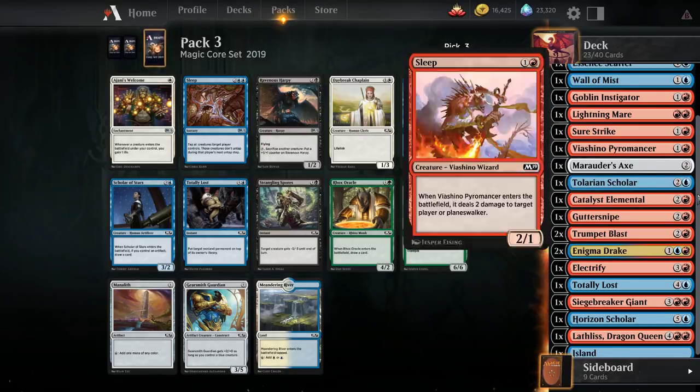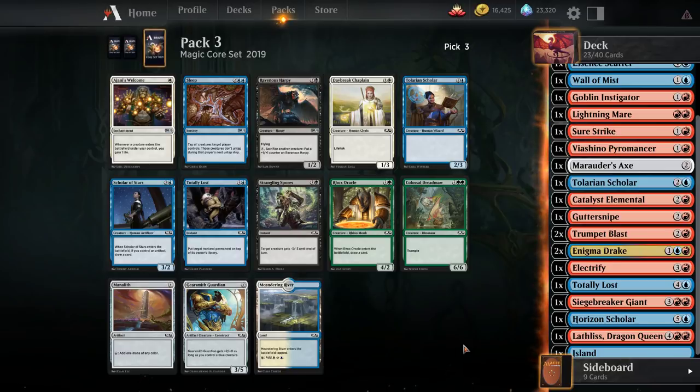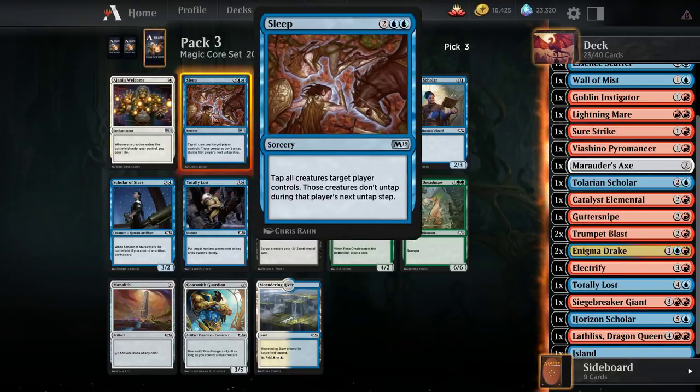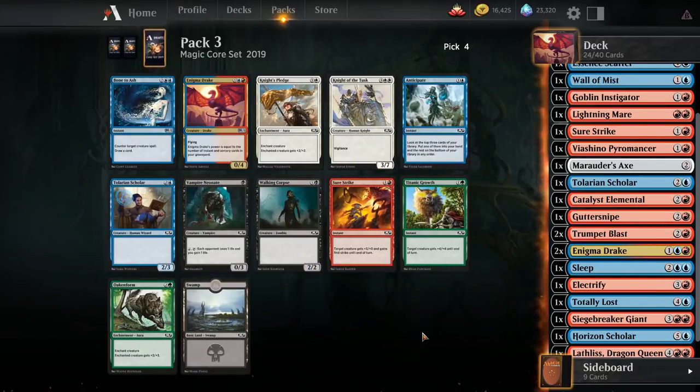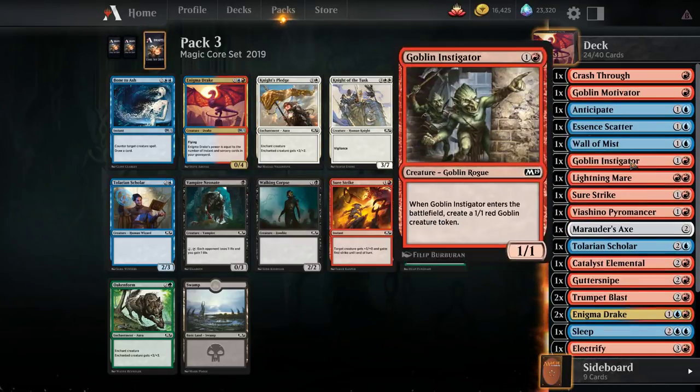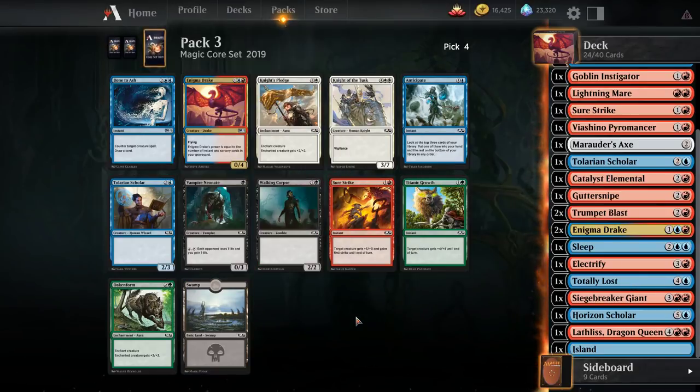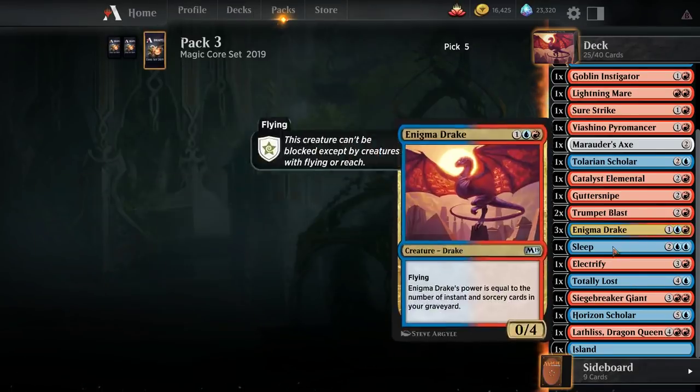Sleep is actually a pretty nice pickup here. It can definitely let us go for a late final swing. Pretty easy pickup, I think. Another Enigma Drake! At this point, we just play all of our Enigma Drakes and any more Anticipates we get. I guess I'm happy I took that Crash Through. We're taking this — there's Bone Dash here, but Drake's deck sounds pretty cool.